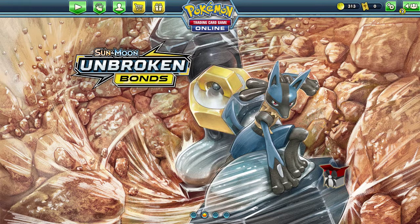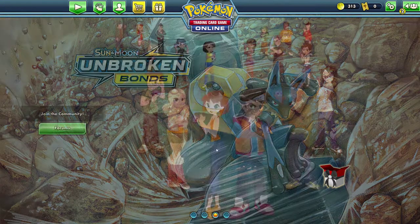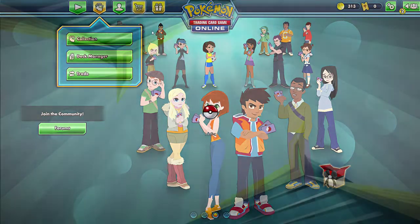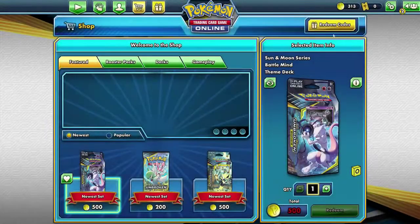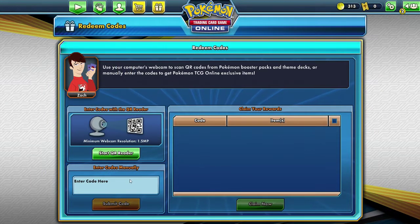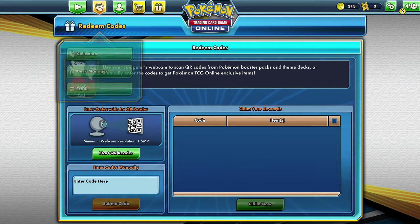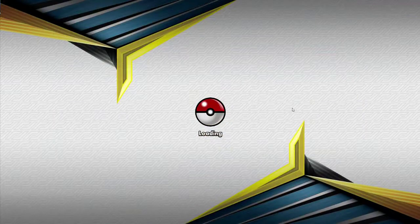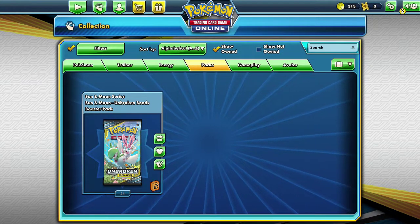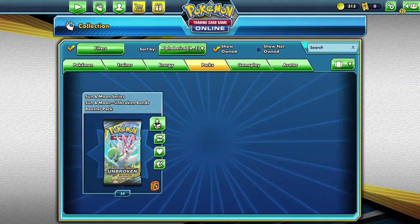So you can use them online and redeem the codes to get virtual packs. If you're interested in how to do that: go to the store, go to redeem code, put in the code that you get with your pack, enter the code, and then claim it. Then you go to your collections and you'll get packs. As you can see right here, I've got 44 Unbroken Bonds packs, which is crazy.